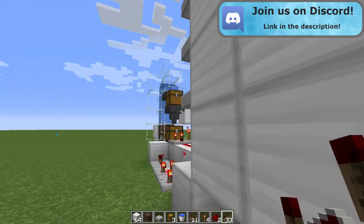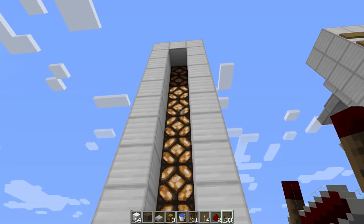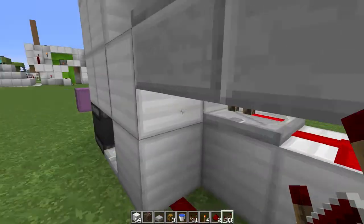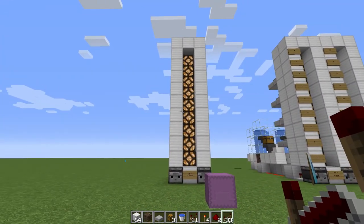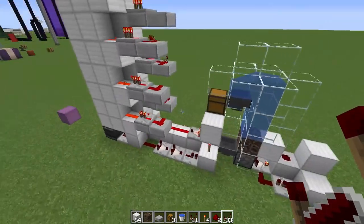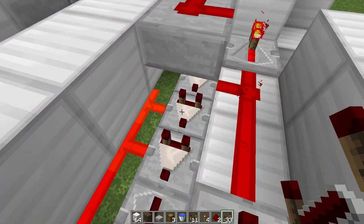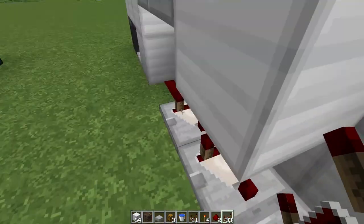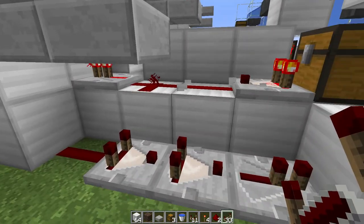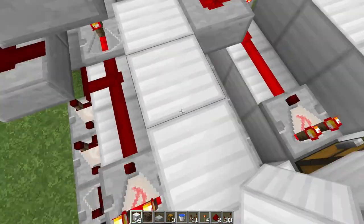If we hit down again it'll shoot out two more, so we'll end up with four in here and we'll be at seven. If we hit up, it'll let two items back into the chest by turning off the hopper twice, letting two items out and putting them into that chest. So there you are — you're completely done with your counter. If you'd like to tile these next to each other, make sure there's a comparator next to any redstone dust that is powered, and if there's any redstone dust that is next to other redstone dust that isn't supposed to be, simply place a block there to prevent it from canoodling with everything else.